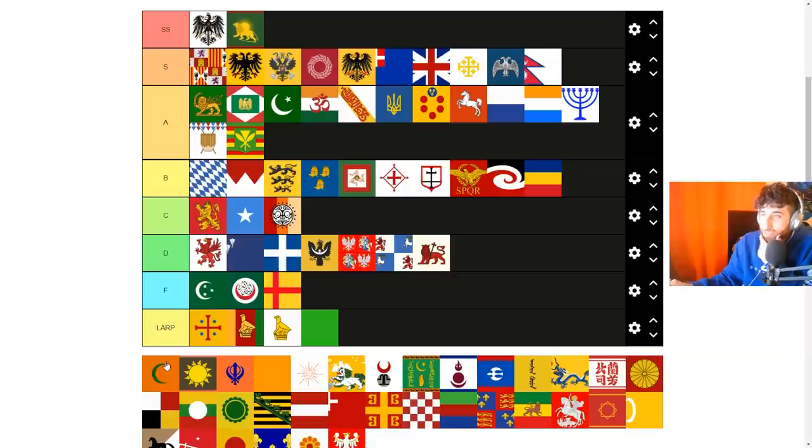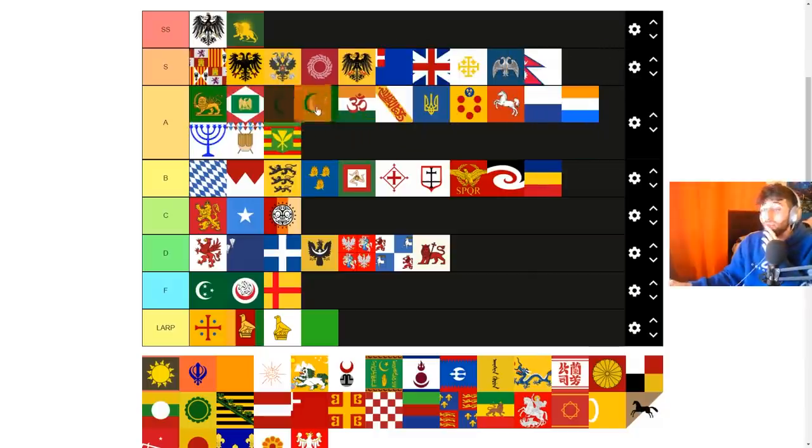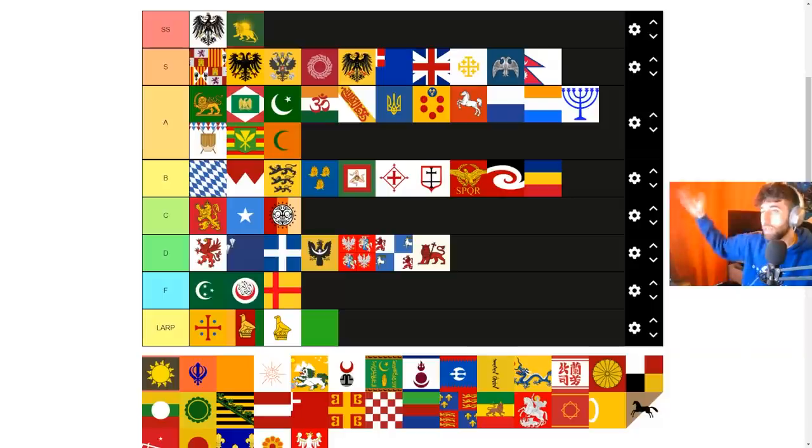Daken is a nation I definitely made a mistake on in my last tier list — this nation is really good. Great ideas: land force limit, discipline, morale of armies, goods produced, infantry combat ability, and admin efficiency. The problem in vanilla is that you need to be tech 20 to form it — by which point I've already eaten all of India. Some mods and multiplayer make it tech 10, which is why you see it formed a lot there. Without the tech 20 requirement I'd put it in low S. I put it just above Hindustan and Baharat. Next is Rajputana.